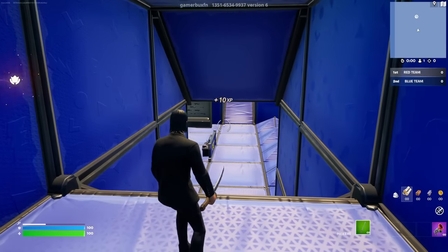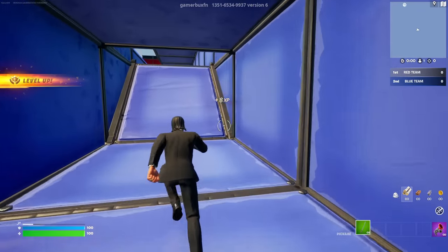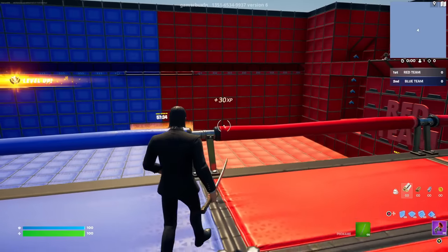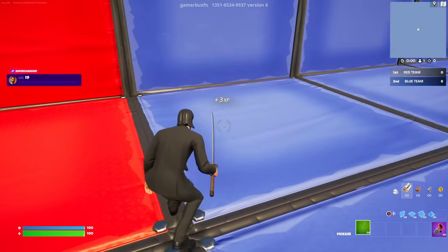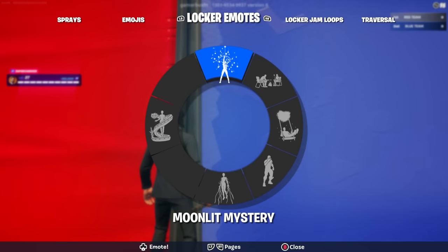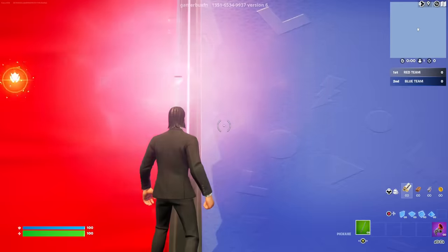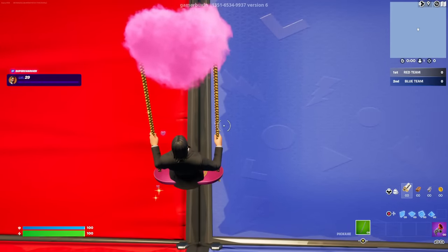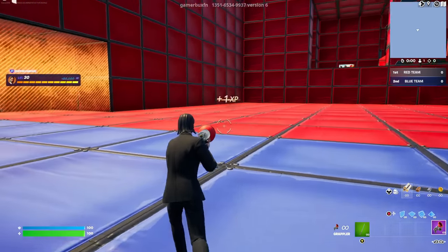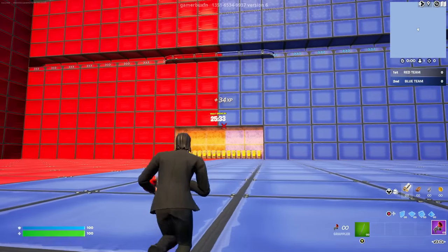After getting yourself a grappler, run up these ramps. You should be on the blue team if you loaded up correctly on a private game, but it's fine if you're not — you can still do this. Make your way to the middle area where both teams meet. Once you're here, come to this wall and do any one of your emotes — it doesn't have to be a specific one, even the default works. Then jump down to the middle arena where you're going to find two different vaults.